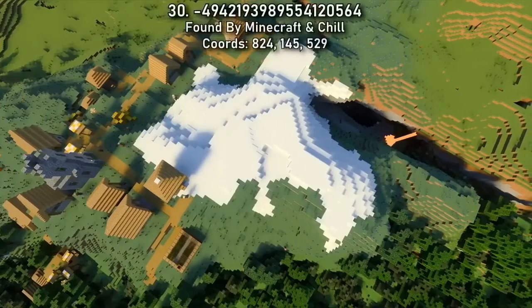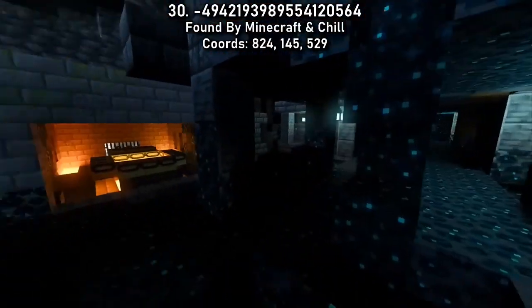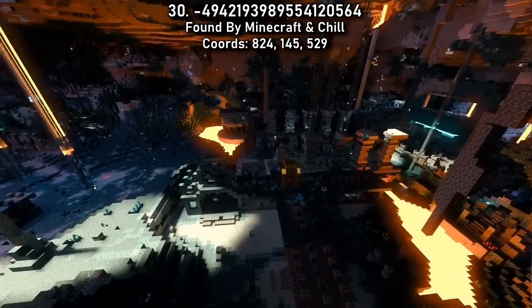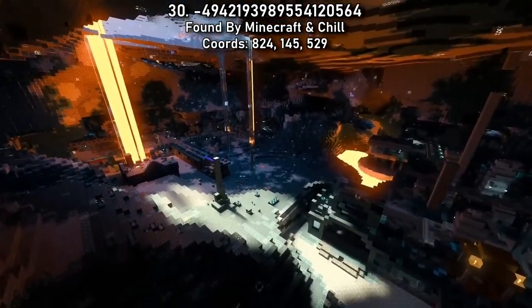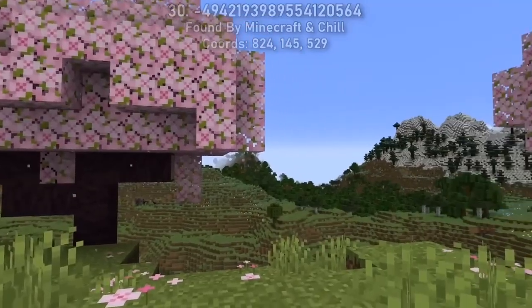Seed 30 has a village with access to a cave that leads you down to a double ancient city and an exposed end portal room. This was one of my favourite finds in the previous update. It now comes with ward trims, eye trims, and another cherry blossom biome close to the village.